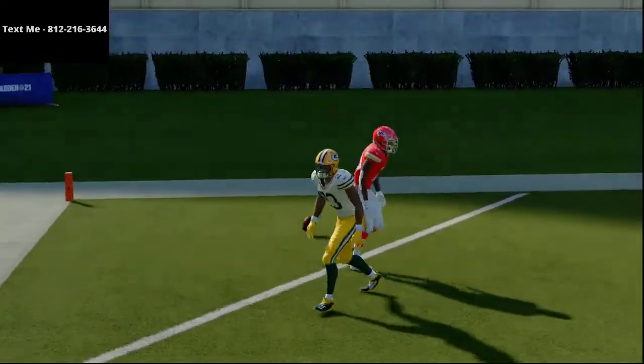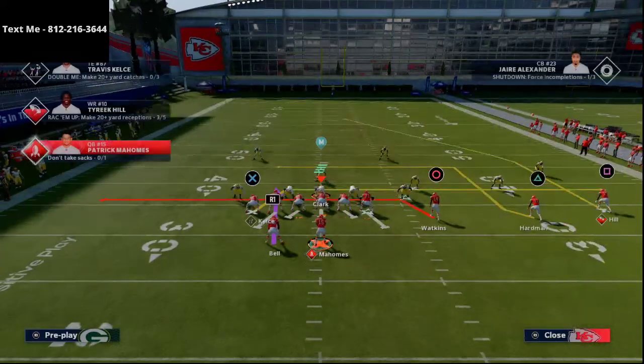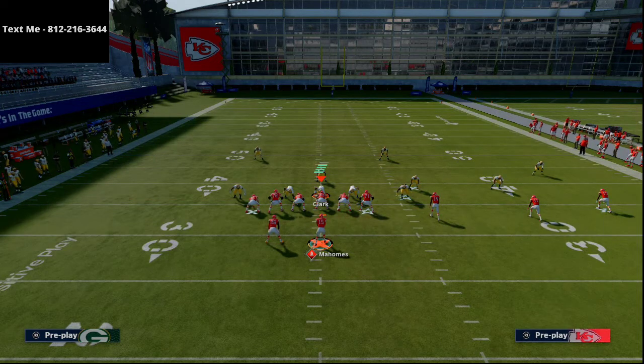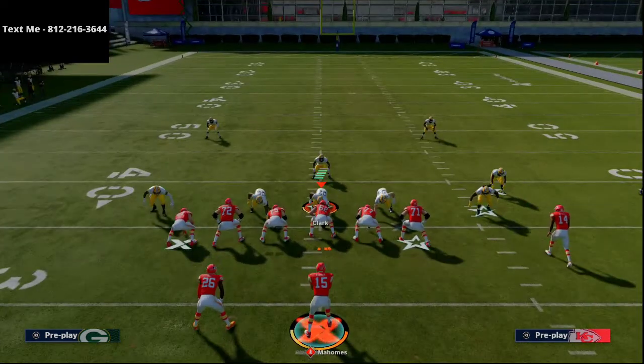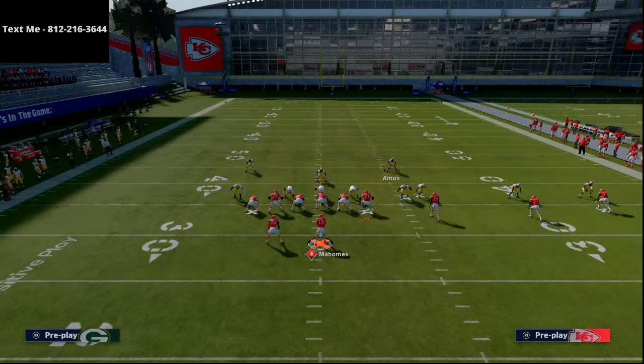What he's going to do is motion Tyreek Hill over, and if there's no safety over the left side - no deep half safety - he's just going to throw it up over the top as soon as his wide receiver is even leaving. As you can see, Tyreek Hill is going to torch that. The key stat you need to know: this will work even if you don't have a fast guy. What you need is a guy with over 90 deep route running - if you have someone with over 90 deep route running, this route is going to work wonders.